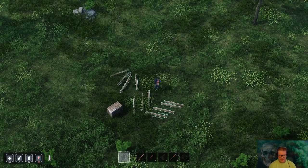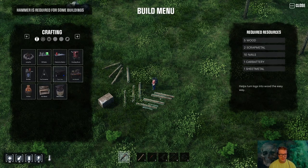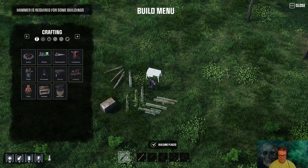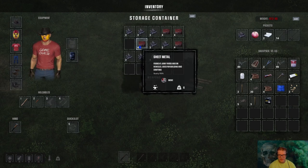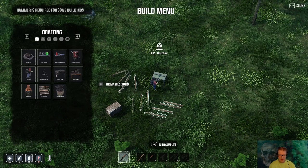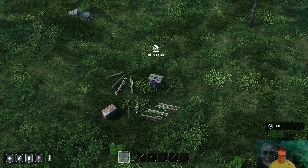I chopped down those trees right around here and these are the logs from it. Let's go ahead and make a table saw real quick. Load your hammer up and press B — the table saw is right here next to the workbench. We need sheet metal and a car battery, and we've got that right over here. Now that we have our table saw, let's go ahead and pick up our logs. You've got to have your hands free — pick up a log and then stick it in the table.